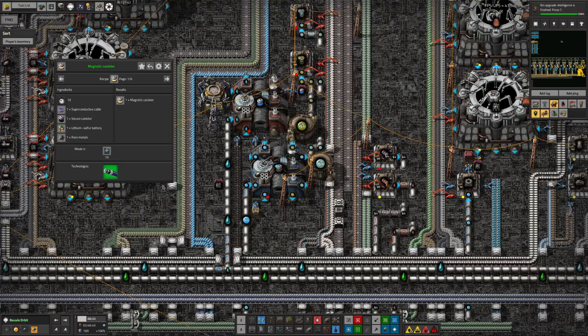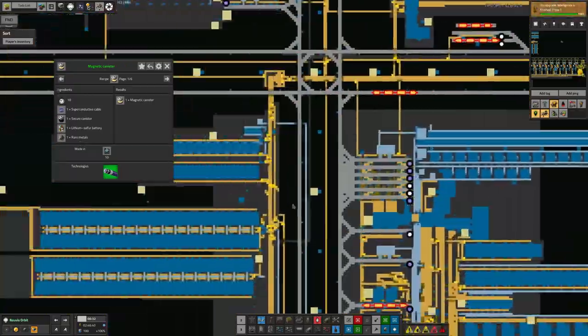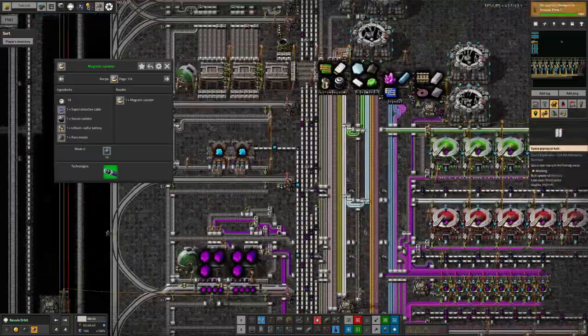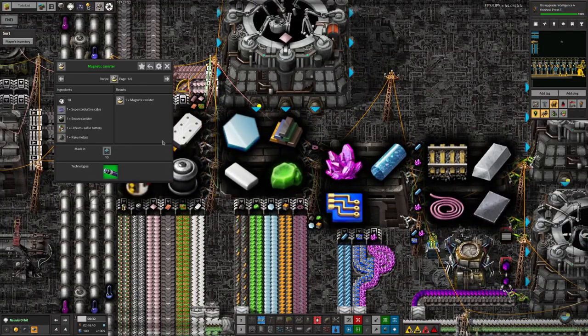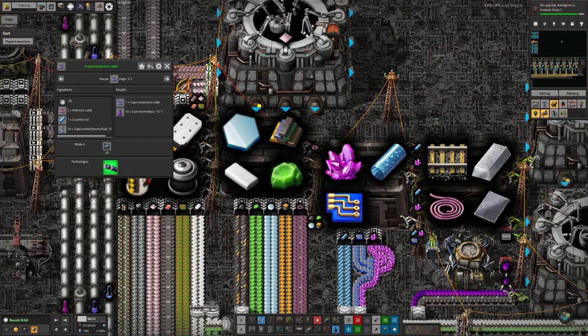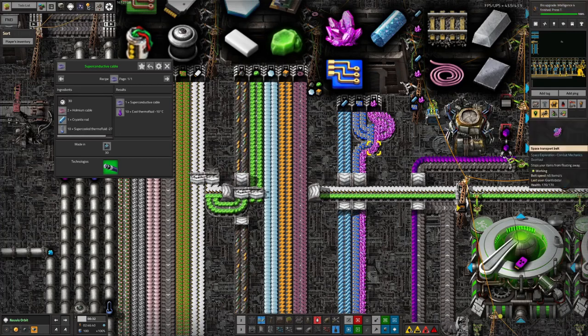We certainly don't have the magnetic ones. Let's have a look at how to make those. That requires superconductive cables, secure canisters, lithium-sulfur batteries, and rare metals. We seem to have decided we're going to be building all of this over here in the energy science area, and we do have rare metals being brought up already. Superconductive cable — that's made of holmium cable and cryonite; we've got both of those. That's nice and easy, we can make them on site.